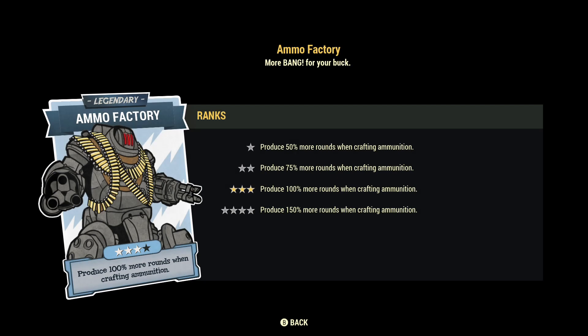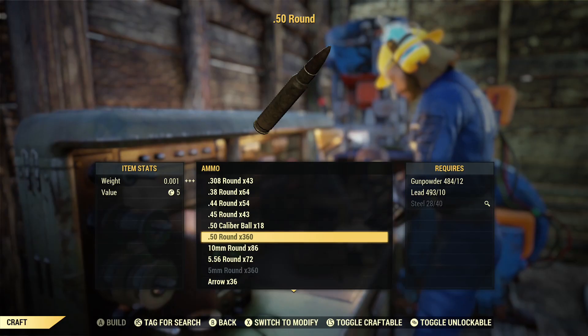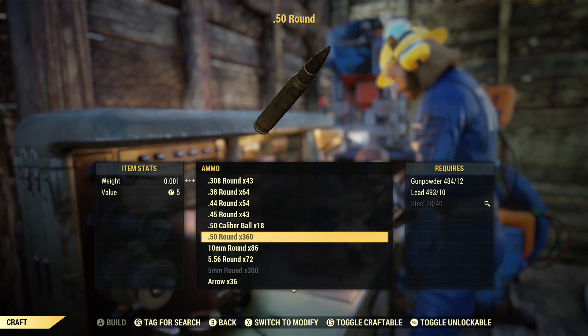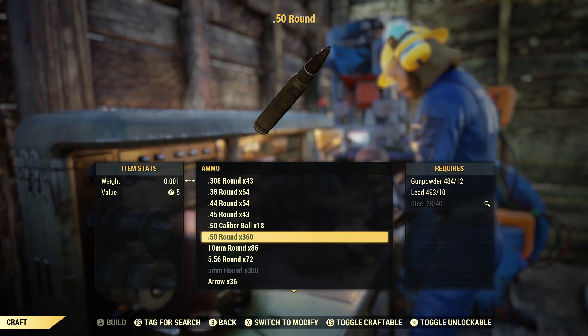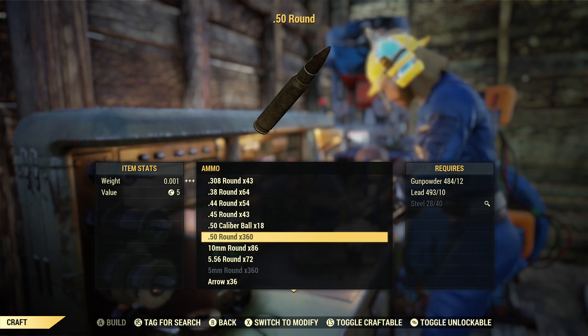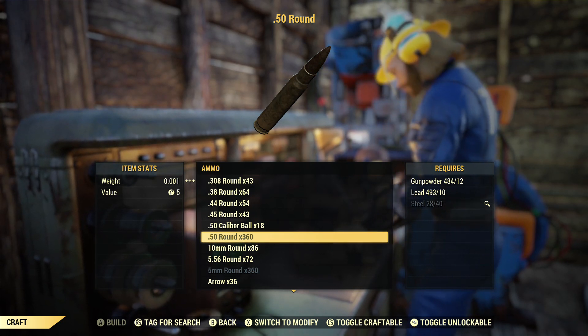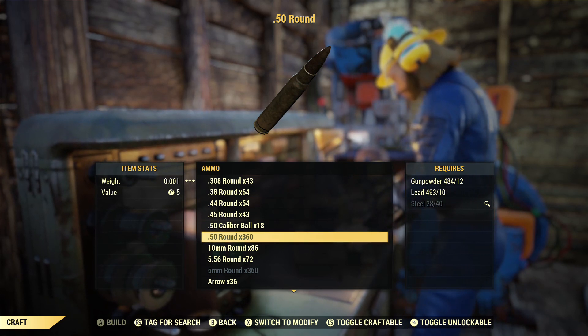For the next one I suggest Ammo Factory. Ammo Factory will basically help you produce a lot more ammo. I think you all know how hard it is to craft ammo, so having this alongside Ammo Smith will help you craft a lot more. I have Ammo Smith at level 2 and the legendary perk at level 3. Each time I craft, I get 360 rounds instead of just 100 — almost 3 for the cost of 1. You can do a lot of the harder events like the Colossal Problem or Scorched Earth more often. In my opinion, have this equipped as your second or third legendary perk.